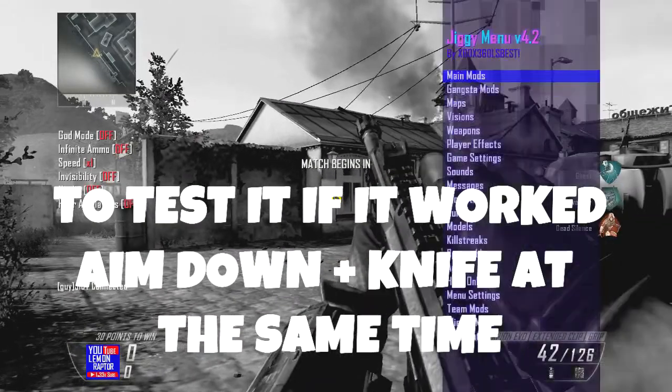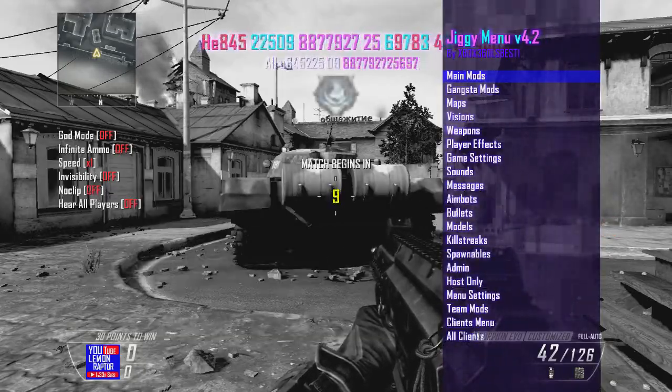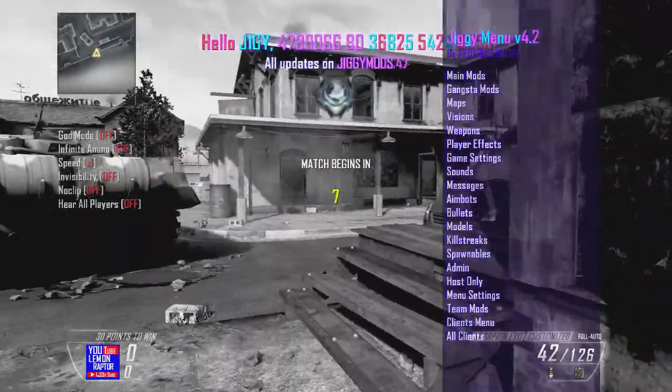So here we go — test it. All you have to do is aim down and hit knife at the same time. There you go, you have your mod menu.